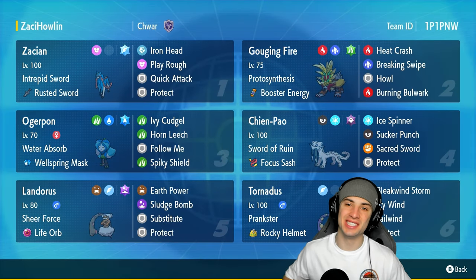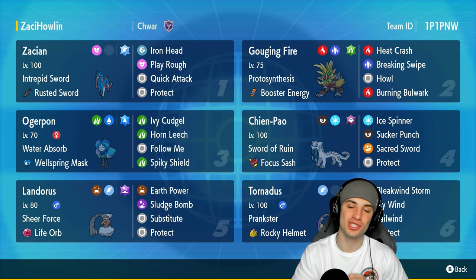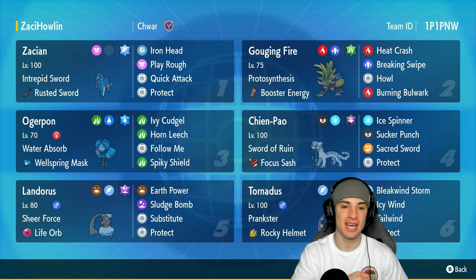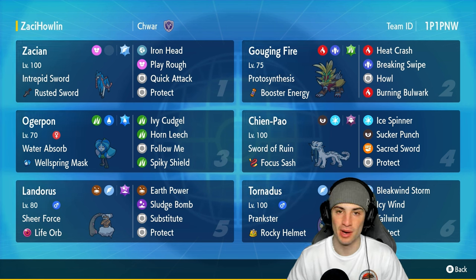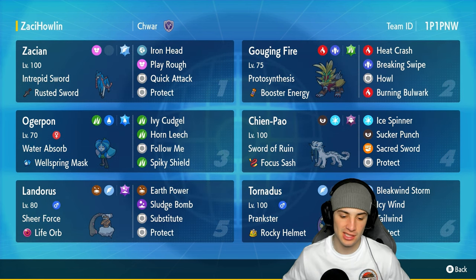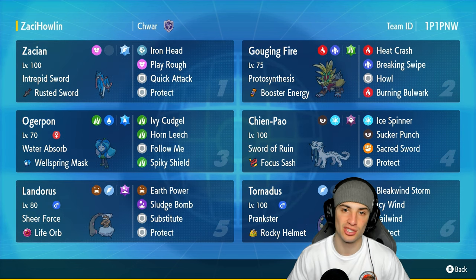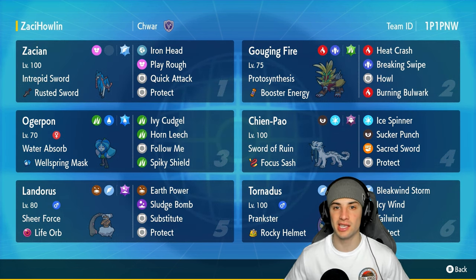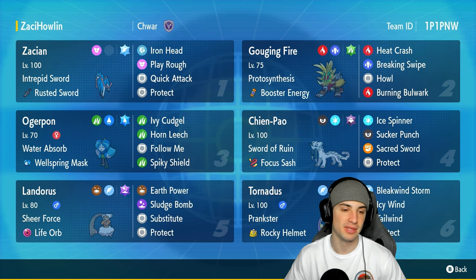What's going on YouTube, Jeans here, welcome back to the channel. In today's video we are continuing showcasing Regulation G Pokemon in Scarlet and Violet, and today we are using one of the best Sword and Shield Pokemon ever — Zacian. Zacian took over the Sword and Shield meta with its amazing attack stat, amazing speed, and its signature move Behemoth Blade. In today's video we're going to see how it pairs up in Scarlet and Violet, hopefully grab some wins and showcase this Pokemon to its fullest potential.